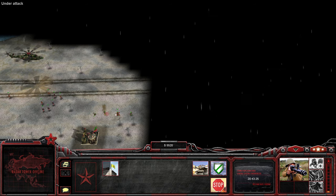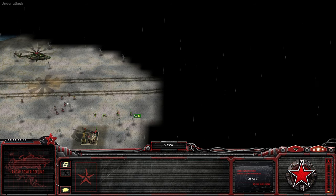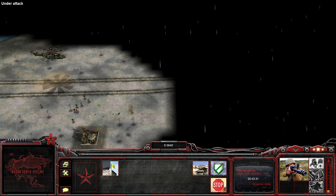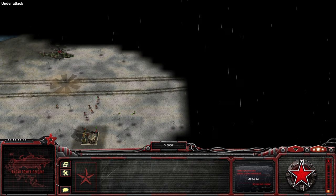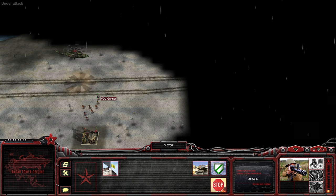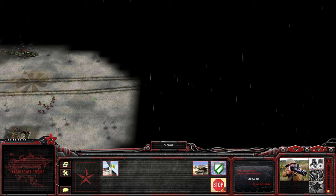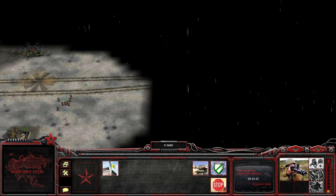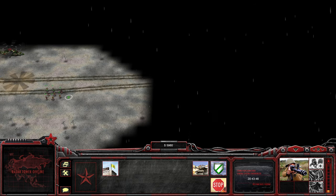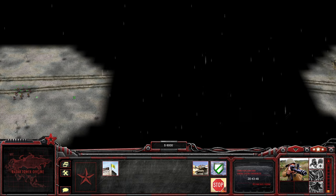Firstly, let's fight these delay forces here. Thankfully these rebels here aren't particularly powerful compared to our conscripts here. And our... what are the other guys called again? VDV Gunners. So let's burst ahead of our very slow helicopter buddy here and see what awaits us.